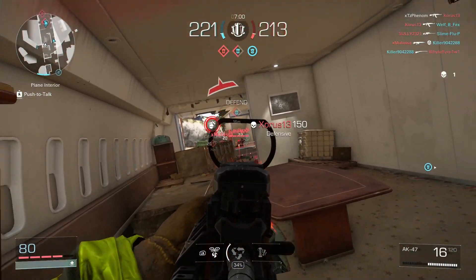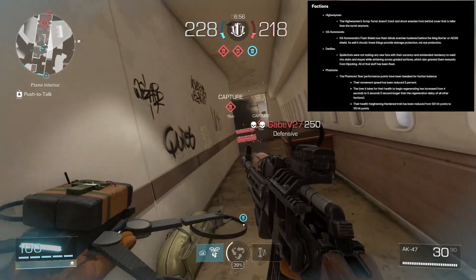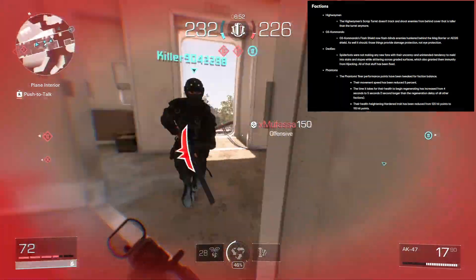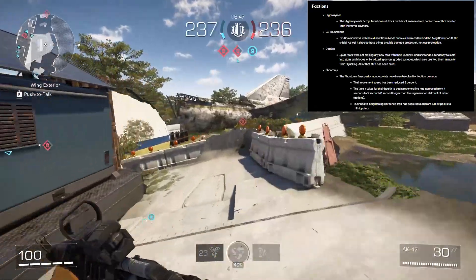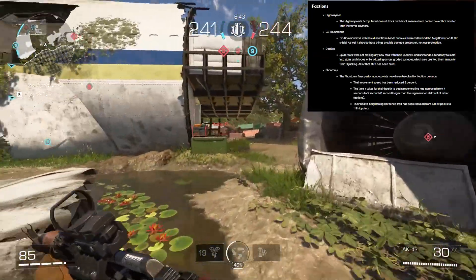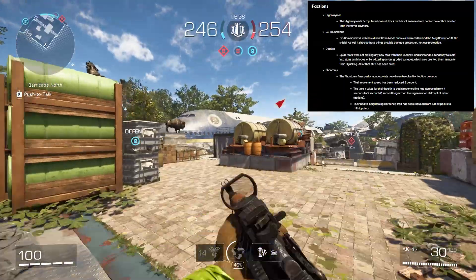Now let's jump into the factions. The Highwayman's scrap turret no longer tracks and shoots enemies from behind cover that is taller than the turret. The GS Commando's flash shield now flash blinds enemies hunkered behind the mag barrier and AEGIS shield — as well it should. Those things provide damage protection, not eye protection.